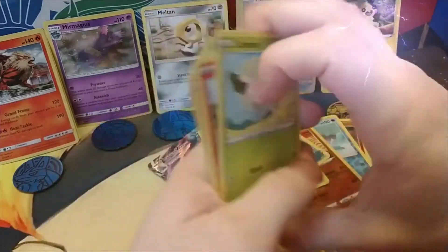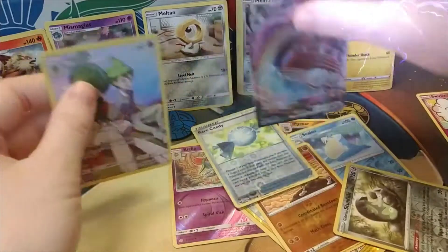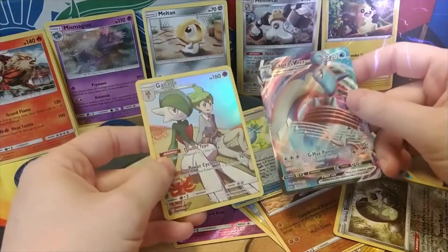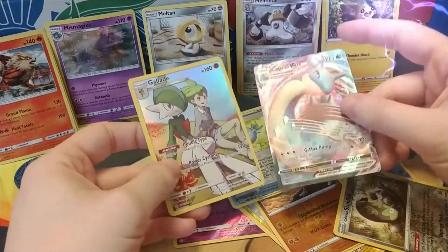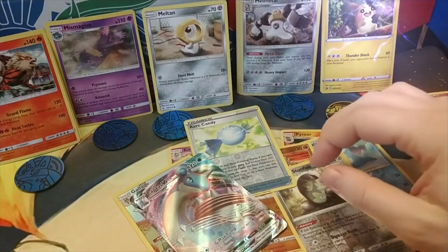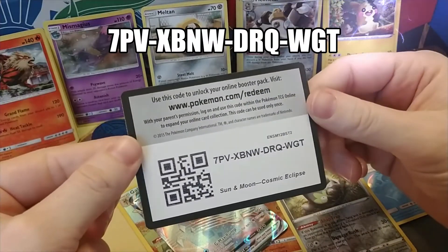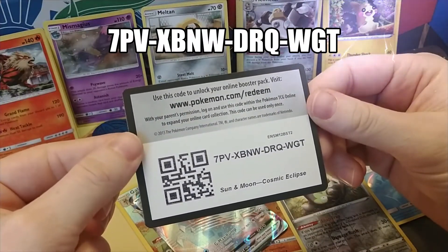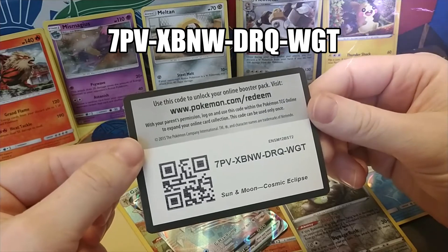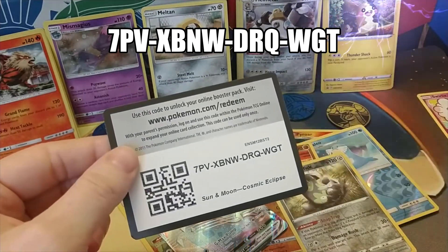Alright, so obviously best pulls right here: we got the Glade full art and the wonderful Lapras V-Max — those are going to add to the collection. As I said earlier, we're going to put one of the code cards up: code card 7PVXB9WDRQWGT. Good luck with that online code — have a nice day, you guys, bye!